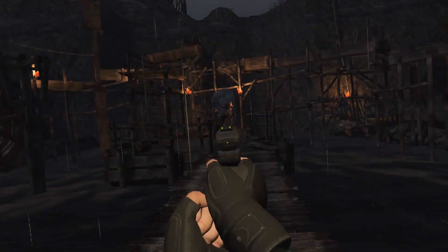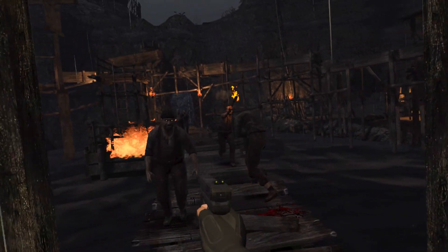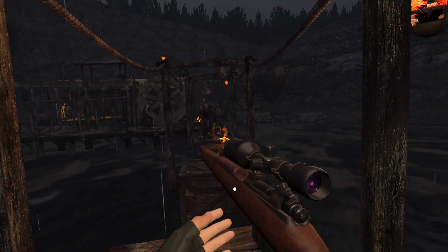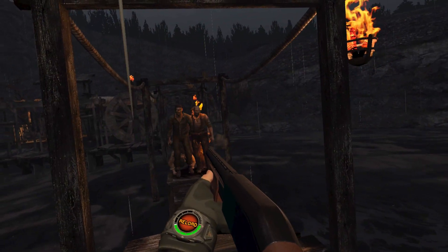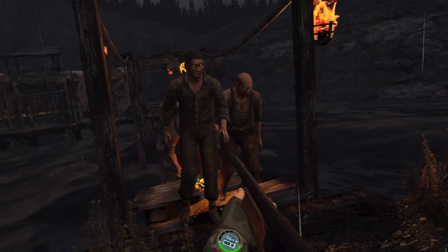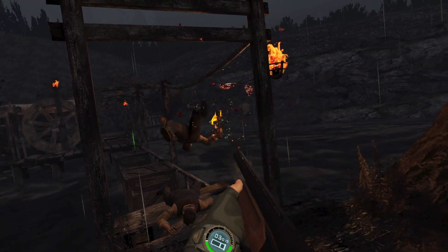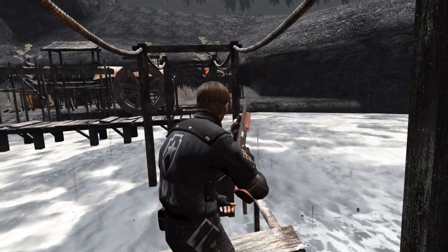Oh no, here come the locals. What a terrible throw. Leapfrog across here so we get a bit of distance on them. I think I'm going to need my shotgun for this. That axe is coming right at me — that's okay. See how they like this. Out of ammo. Boom — brains flying everywhere, love it. Let's give them the knife. Take that. Finally, into the waterfall — well, cave.